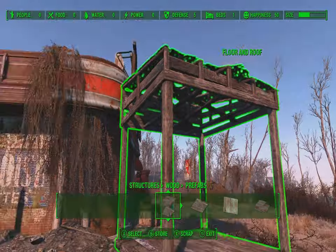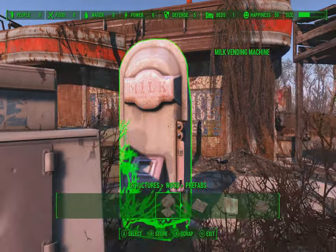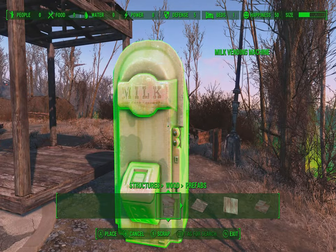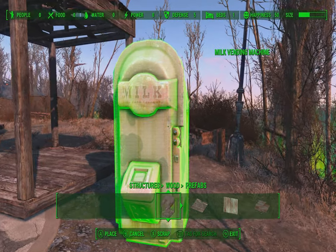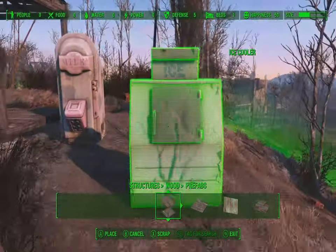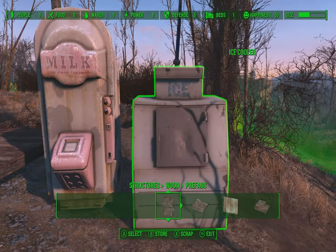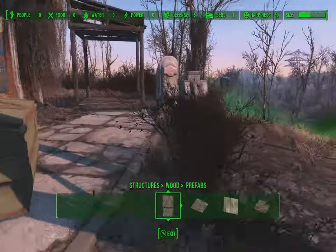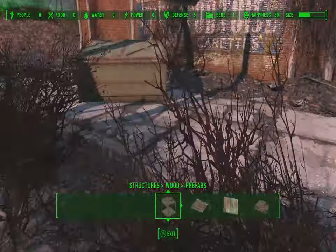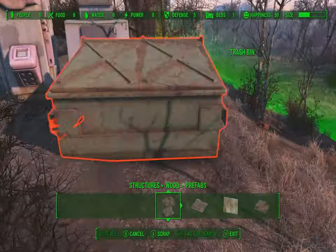Then we're going to take the ice tray here, the milk, and put it right next to that — click it right there. Then we take the ice and put that right next to it, place it right there. We can't get up quite yet, but now we take this fantastic trash bin and put it right next to the ice.